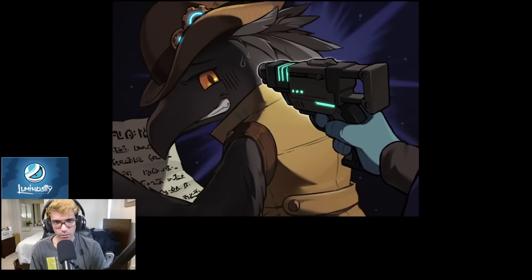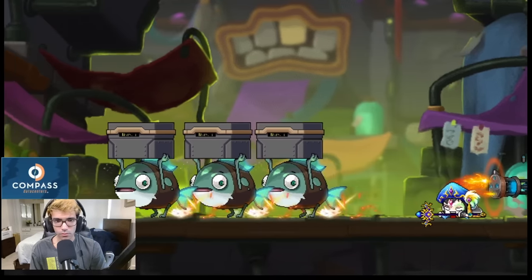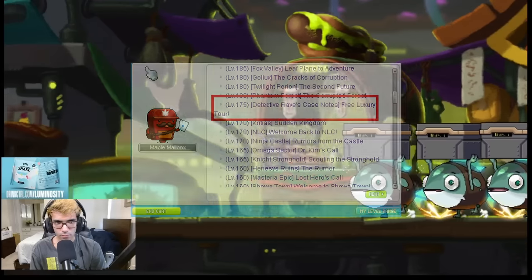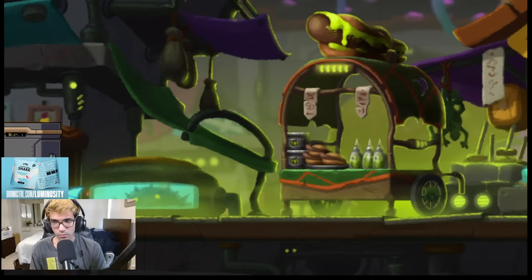Once you hit 175, and if Omega Sector is packed or low burning, Detective Rave's quest gives a good amount of EXP, about 3 levels in 30 minutes. You can start the quest from your lightbulb, but be prepared for many, many cutscenes. Also remember that you have to actually answer some of the questions, so you can't just hold down the interact key while going through the quest.